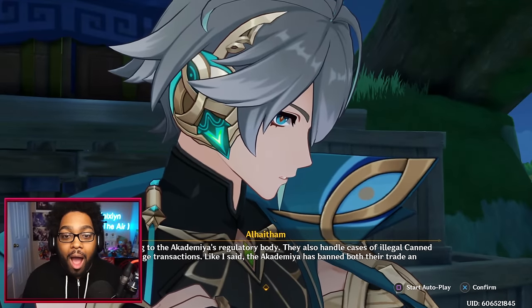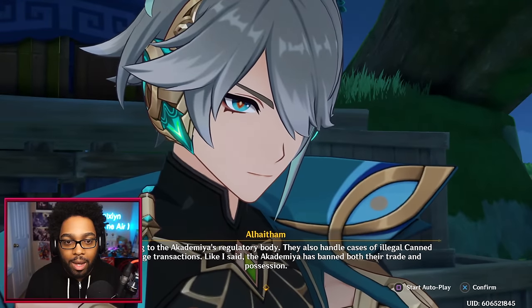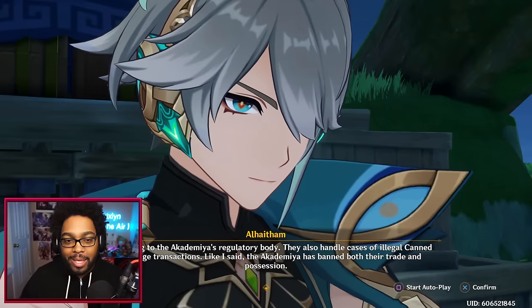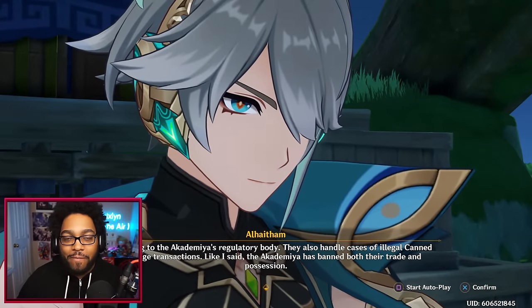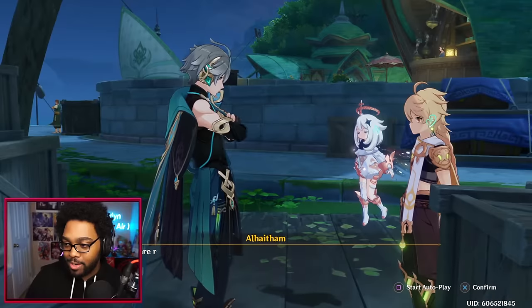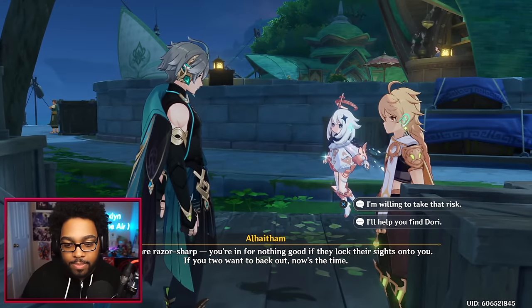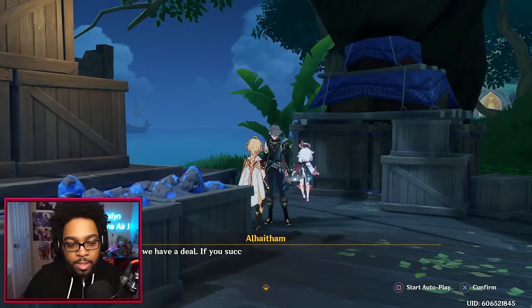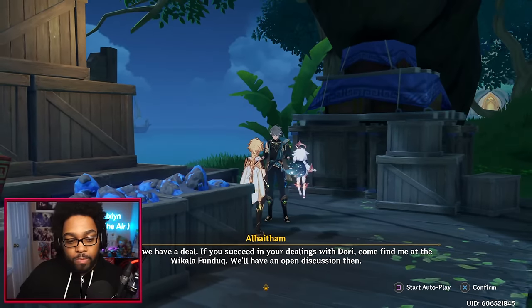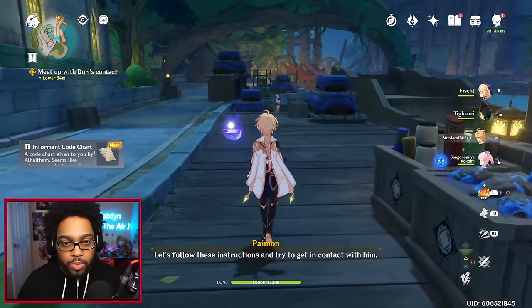'Here's a sheet with the informant's location and contact password, and here is the Mora for purchasing canned knowledge — don't be cheap, you'll need to spend to catch Dory's eye. If there's any Mora left over, just keep it. Be sure to exercise caution — there have been Mahamata present in Port Ormos lately.' Mahamata — Cyno! They belong to the Academia's regulatory body, they also handle cases of illegal canned knowledge transactions. 'No wonder Cyno and Alhaitham were fighting in that teaser — he's literally like the bad boy vigilante doing forbidden stuff, and Cyno's the big police of the region.' — 'The Mahamata are razor sharp — you're in for nothing good if they lock their sights onto you. Now's the time to back out if you want.'